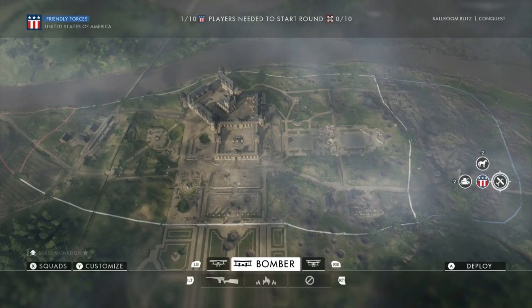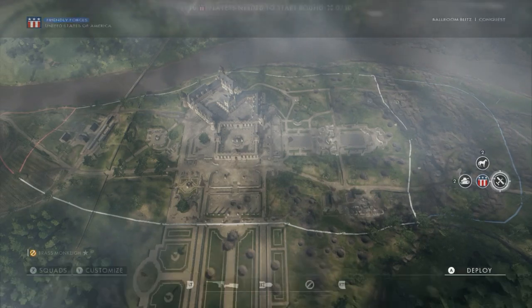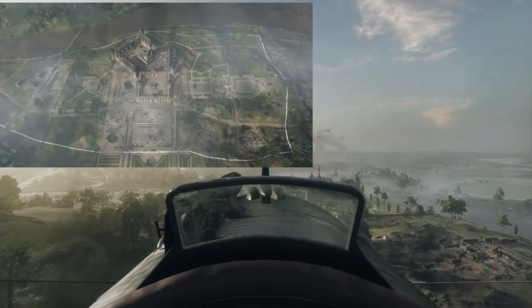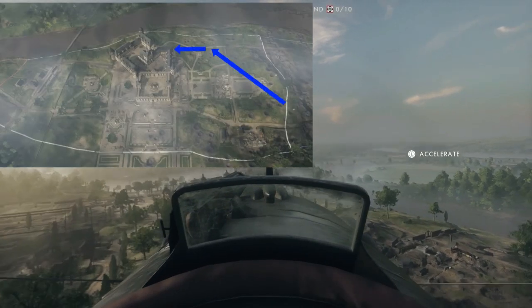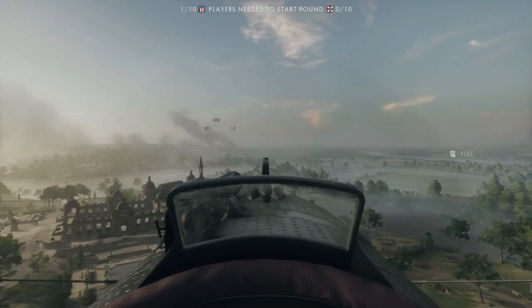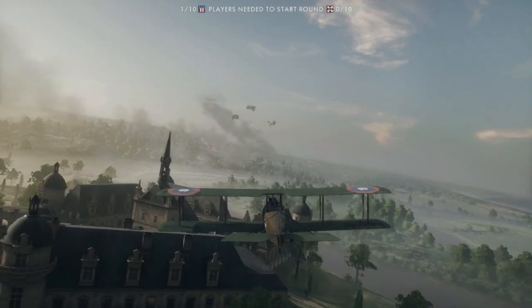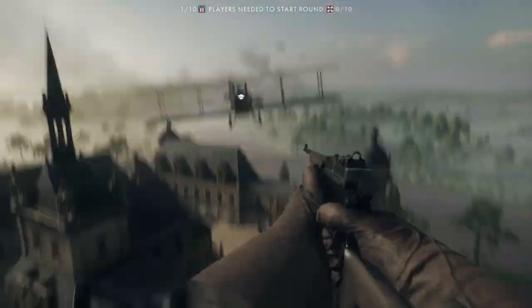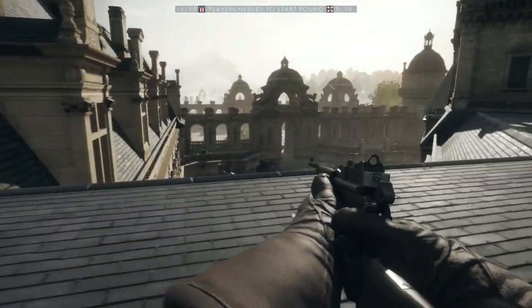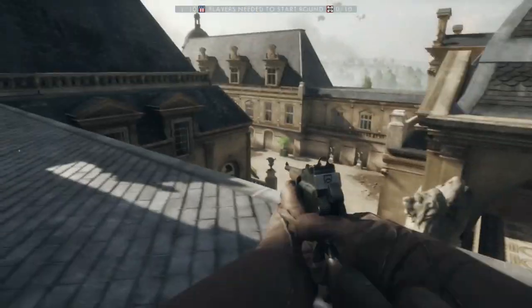Start off by spawning into a plane. I prefer the fighter as it is the most nimble, but any plane will do. If you are coming from the American spawn, you will want to fly your plane in this pattern. If coming from the German spawn, you will want to fly in this pattern. Switch to the third person view to get the best idea of when to bail out of the plane. You will want to bail out over the large flat section of the roof. Once you've successfully landed on the roof, lay down to give your squad mates a chance to spawn on you. After at least one squad mate has spawned on you, redeploy back onto them with a class of your choosing.